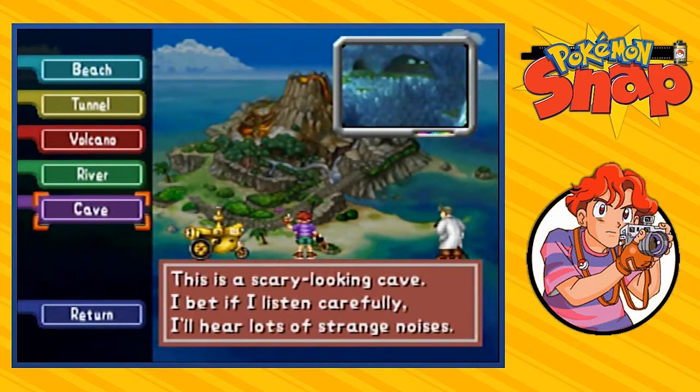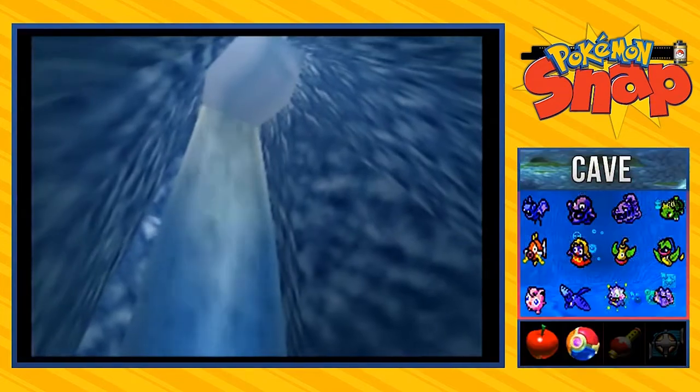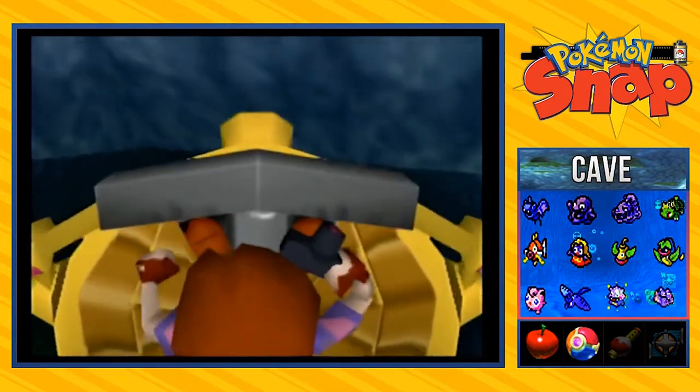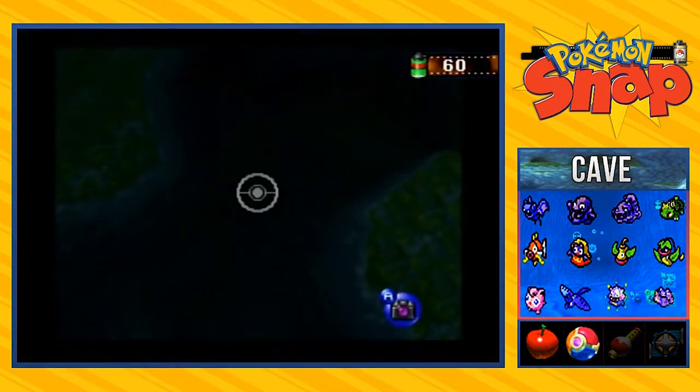This is the cave — it says it's a scary looking cave, but if I listen carefully I'll hear lots of strange noises. This is what happens when you press that button where Porygon is, and you will actually be finding a lot of Pokemon right here.